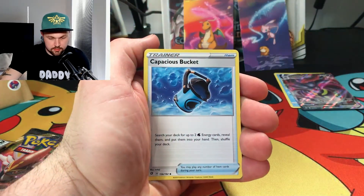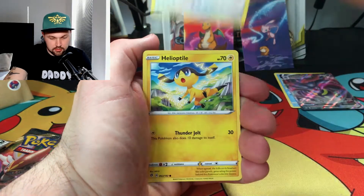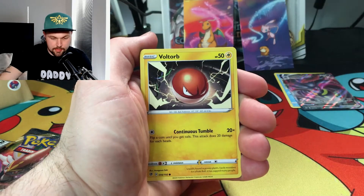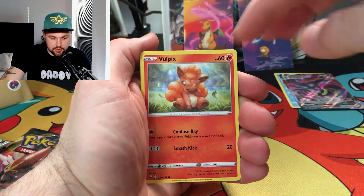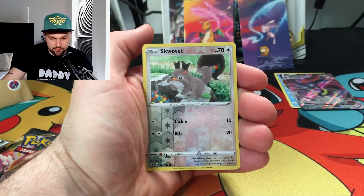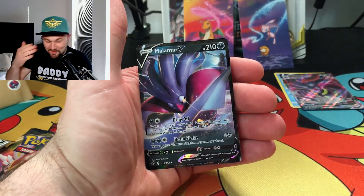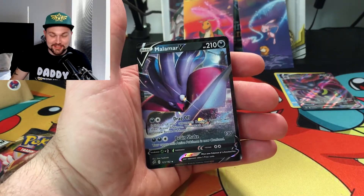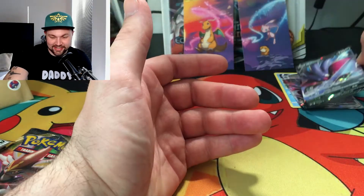We've got Heracross, Capacious Bucket, Turffield Stadium, Pidove, Helioptile, Voltorb, Sandygast, Vulpix — I do like that art — Swablu, a reverse, and for the final card... another Malamar V! Oh my days, I was not expecting this. Two ultra rares already!